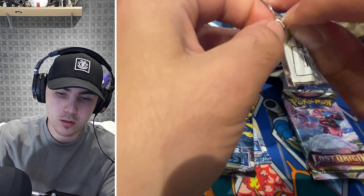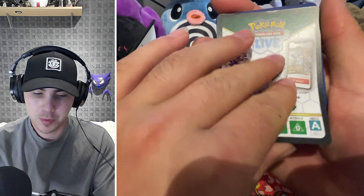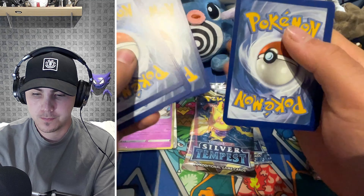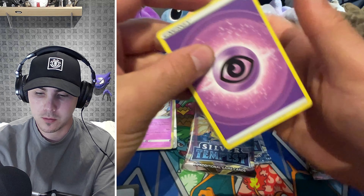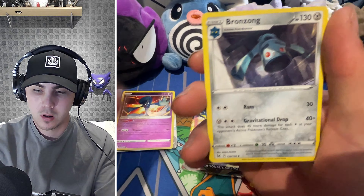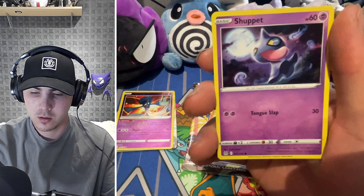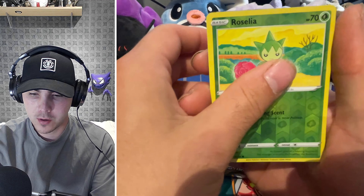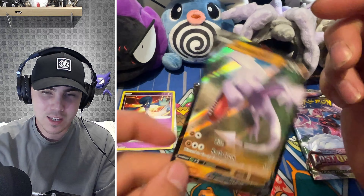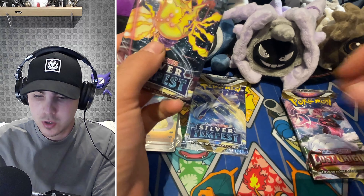I cannot get into this pack to save my life — let's try it upside down. They do say opening crisp packets upside down is bad luck, so is opening Pokémon cards upside down bad luck? We've got Psychic energy, Karrablast, Bronzor, Litwick, Roselia, a Seel, Shuppe, Roselia again, and we've got the Aerodactyl V. It's not the alternate art, but again it's another V — teasing us. Not the alternate art but still a very good card.